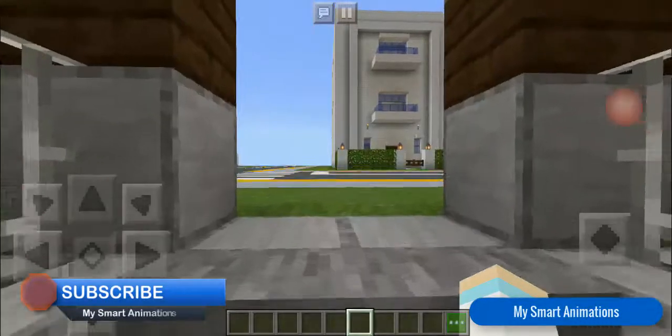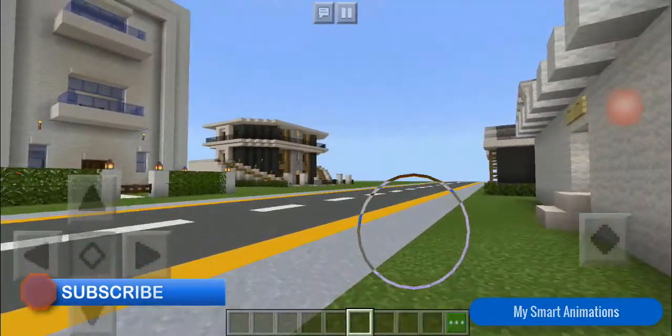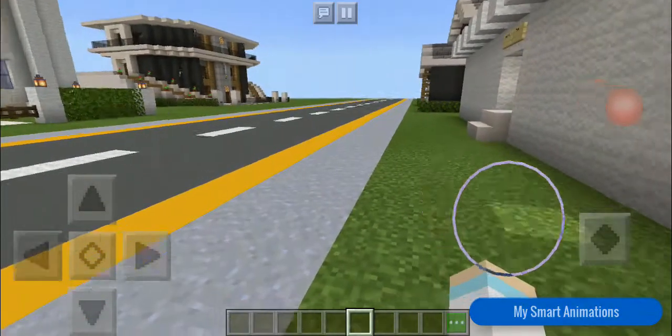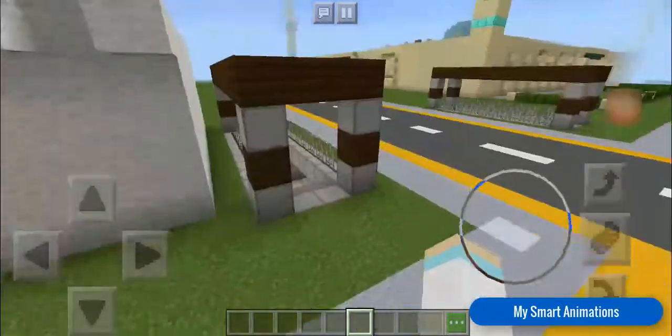When we go up like this, this is how you see the whole city. That's my modern suburban mansion house — go and watch that video, the link is in the description. And that is also a mansion house, and the link is in the description of this video.